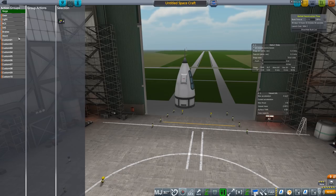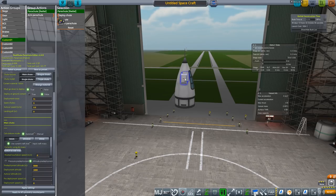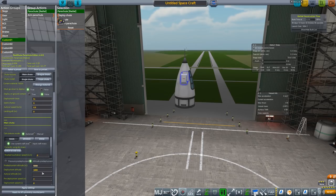We need to configure this as normal. Go into custom one and select this to arm the parachute. You can also change the sizes of the parachutes down at the bottom — I didn't really show that previously. The sizes appear to be about right. For pre-deployment, we'll leave everything else, then apply to all symmetry counterparts and apply settings.